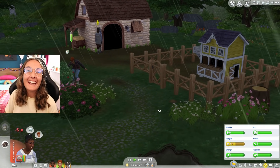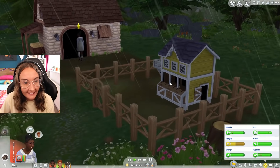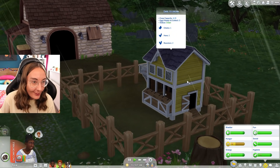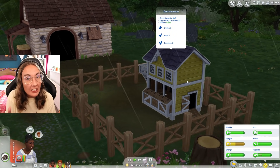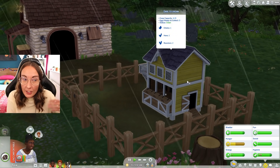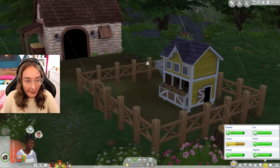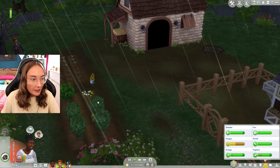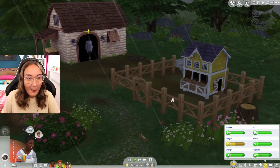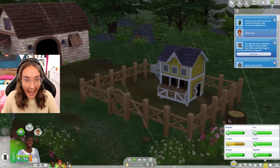Hi everyone, it's the English Simmer here and welcome back to my Rooster to Riches. I don't know if I can even call this Rooster to Riches — we started from one rooster but we still have one chick. I think Ginger's glitched out. Ginger will not age up and I've tried to shift-click on her and she still won't age up. She's just trapped in eternal chickling-hood, but we are about to hatch another egg.